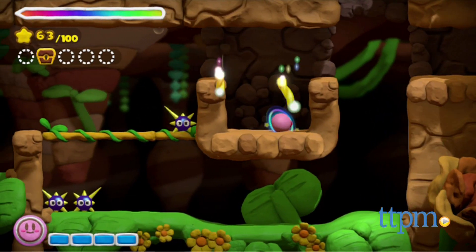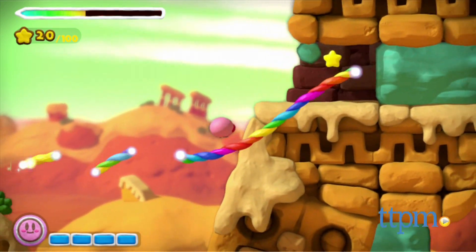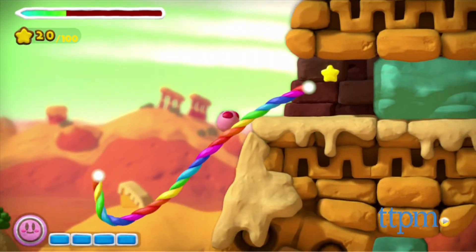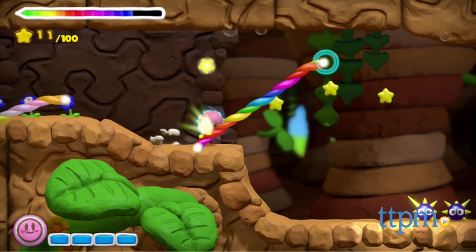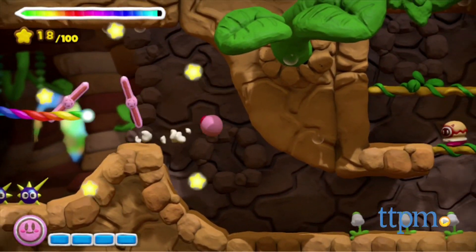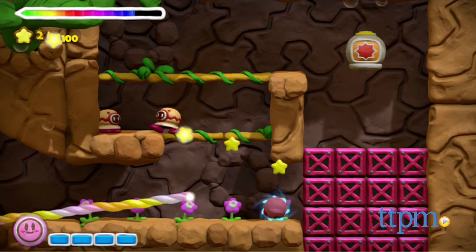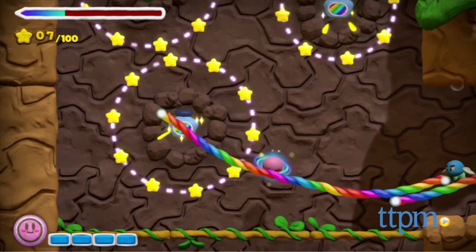Figuring out how to get Kirby to a specific spot in a level using the ropes is a creative and fun game experience that Kirby fans are going to love. The game is rated E for everyone, and we think kids as young as 6 should be able to play it on their own. You don't have to have played previous Kirby games to enjoy this one, but Kirby fans of all ages, including adults, are probably going to like it the most.